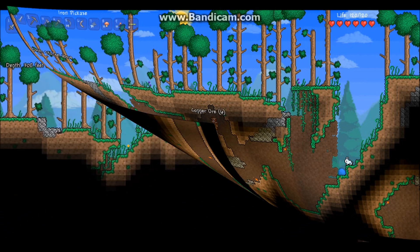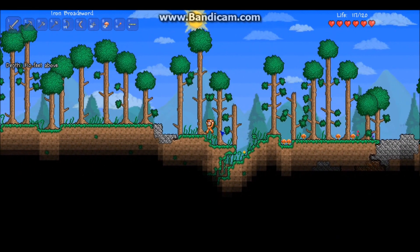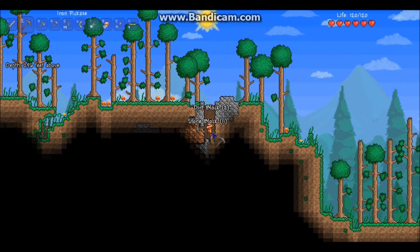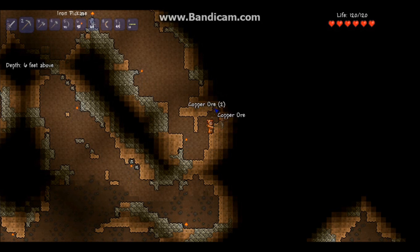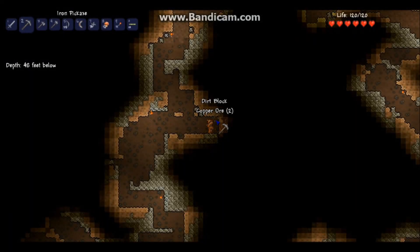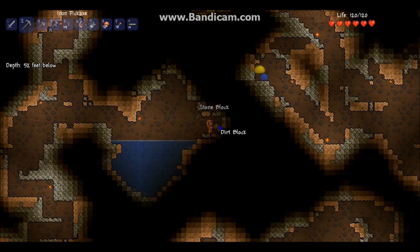It's not in such big veins on the surface though, only smaller ones. It is advised to move more downward where there is more copper. If you go to the rocky dirt layer where the underground music starts, you'll find a lot of copper there and it comes in bigger veins. You can also find some iron there, which is good as well, although not as common.